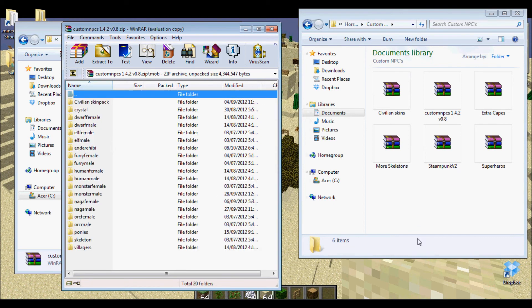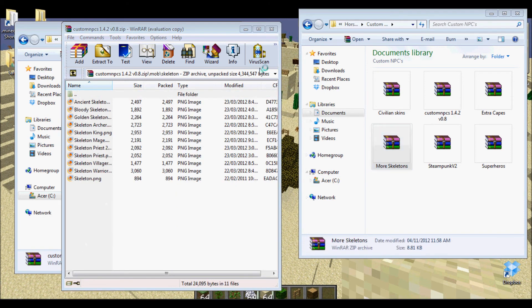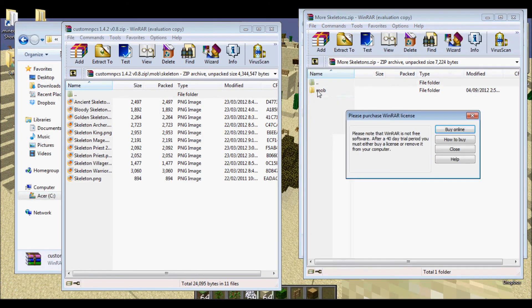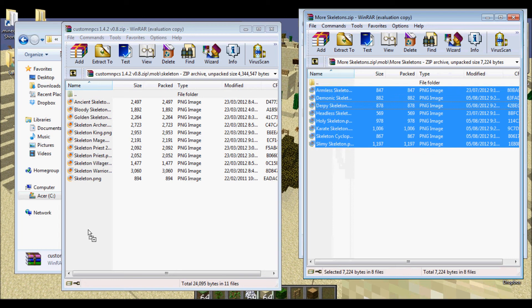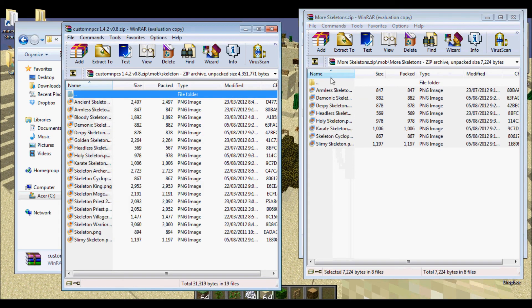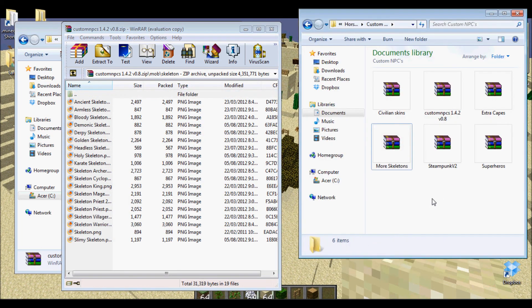Open up mob, more skeletons — obviously have to go in the skeleton folder. And it tells you: if you open up the more skeletons folder it says mobs, then it says more skeletons, so that kind of tells you where they have to be. It's pretty simple.